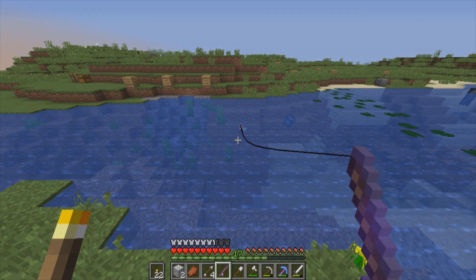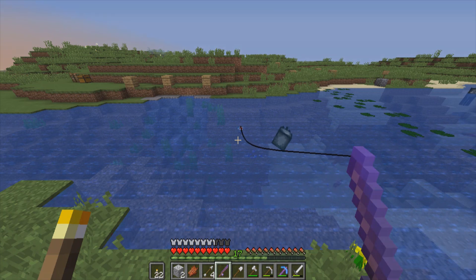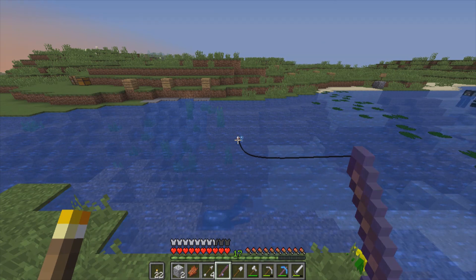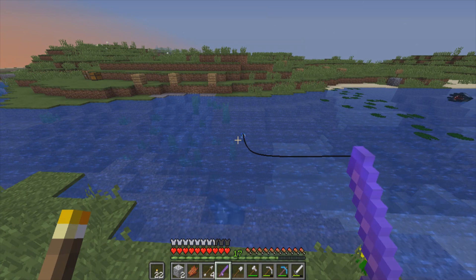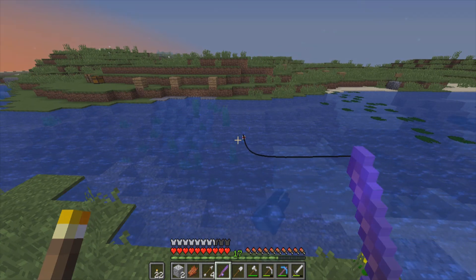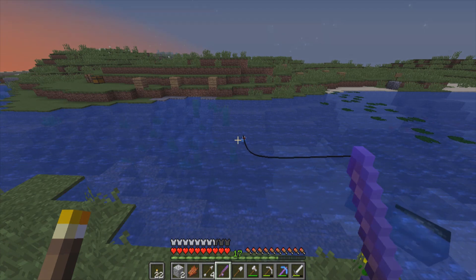I wish there was a way to make custom villager trades without using command blocks, because then we could make our own custom trades for villagers. That would be kind of overpowered though — like infinite diamonds for one emerald. I think they'd make it balanced if they did add it. We need to get villagers and put them in Riverside, and have a fisher villager run the fishing shop. That'd be cool.